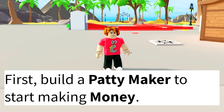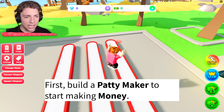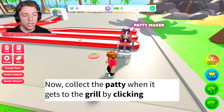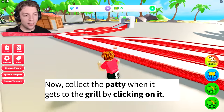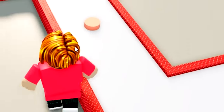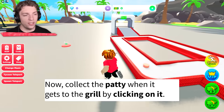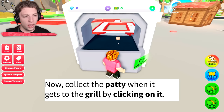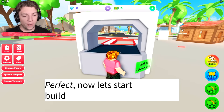First thing we need to do is build a patty maker to start making some money. I think this is the patty maker over here. There we go. Now we can collect it when it gets to the grill by clicking on it. Let's chase this patty. Make a left turn. Does it get grilled over here? And there we go. We just got $5 for that.